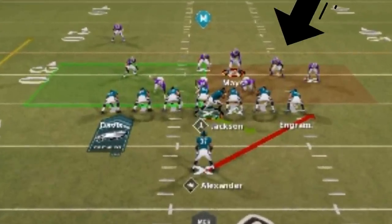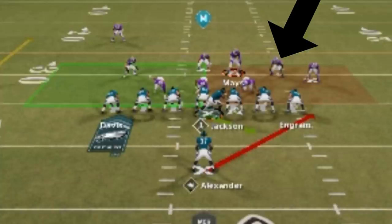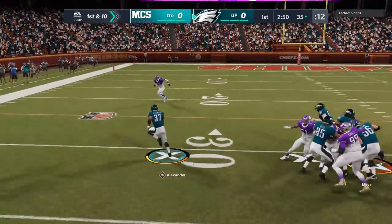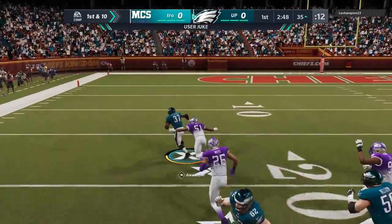Typically, people will give up one for the other. In this scenario I just switch over to the Halfback Stretch, which is typically the second read. On the right side we have the cover 3 safety in the box, so we flip with the right stick to the left side and we've got nothing but real estate. We get a one-on-one with the safety, and that's all she wrote.